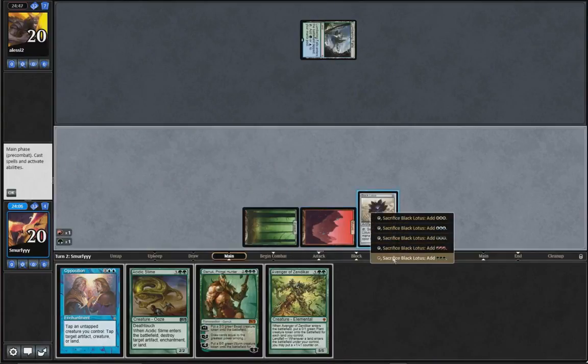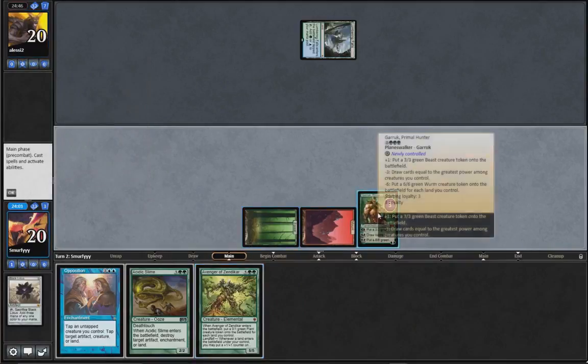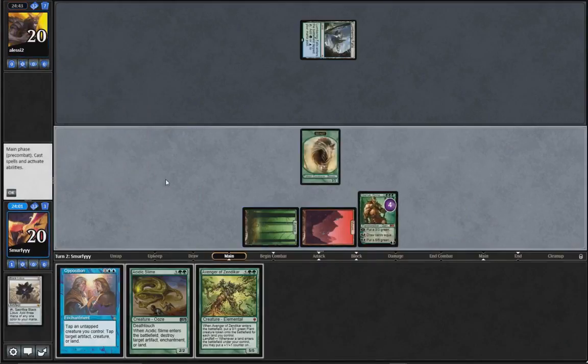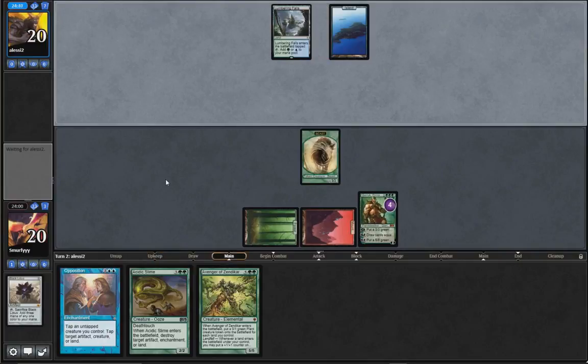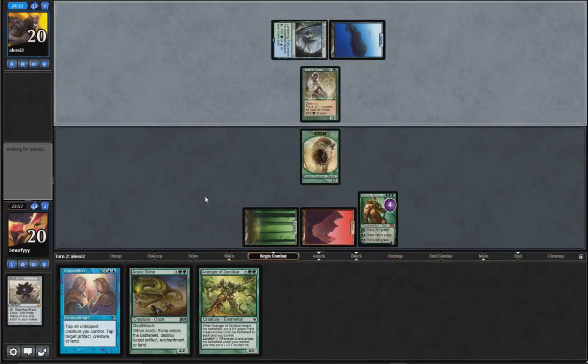I feel like we're slightly ahead now. We'll just make a 3/3 of course and pass the turn. So all we know so far is that they're on blue-green. Hall of Roots, that is fine. Looks like they're playing a similar deck to us. Luckily we know they don't have Opposition because we do.